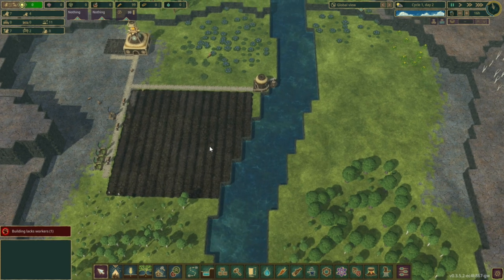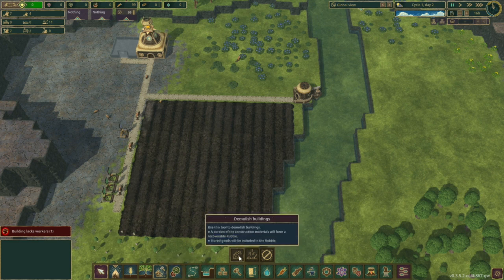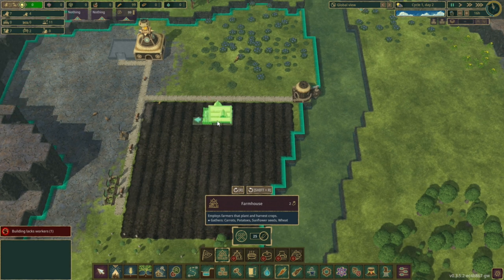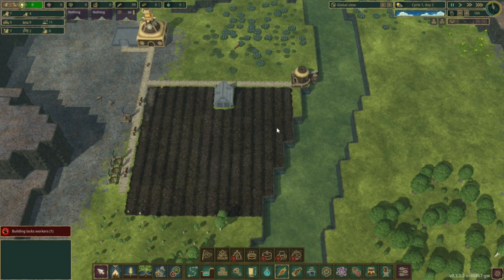I guess we're just going to be doing this for now. We don't need to start off with this high of a number, but I'm just going to put it down for now because I want my farm to be centrally located. Is that central? One, two, three, four, five, six, seven — okay, that's centrally located right there.